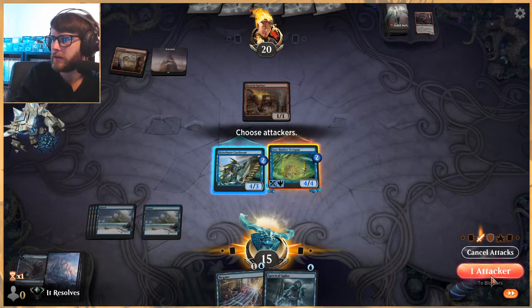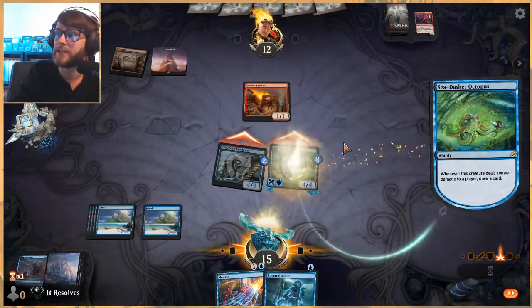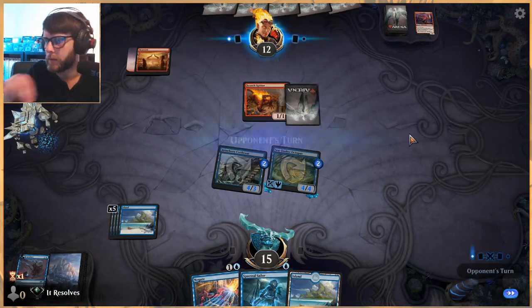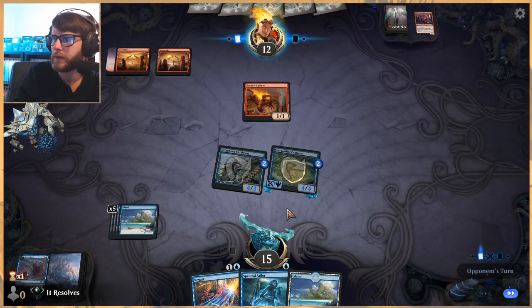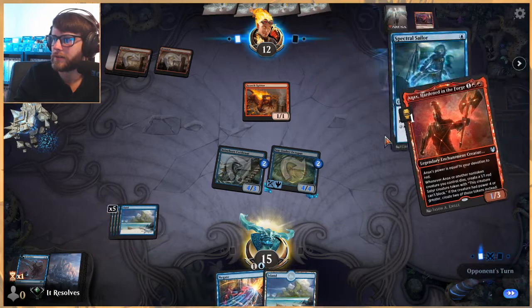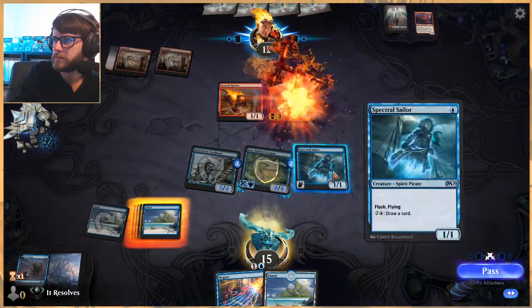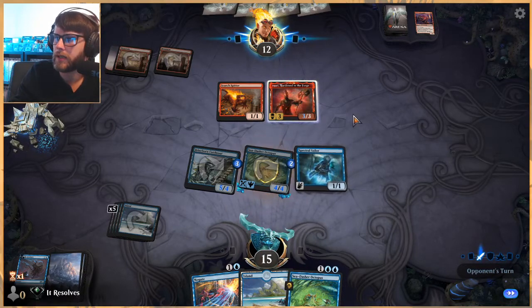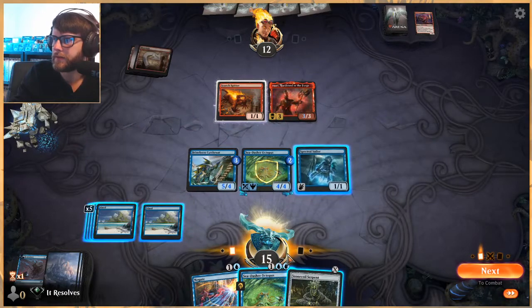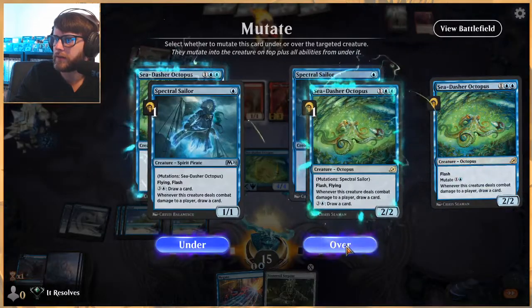Now we're in a place where we can start attacking, so I think we will. They're stuck on land, worth noting, which is pretty bad for them. We get to draw a free card here, dealing eight damage which is very good. We pass, get to flash out Sailor, and leave up Negate. If we don't get to Negate anything, we just get to draw a card. We get that counter. Then we just start to theoretically out-resource them. We C-dash our Octopus here so we get to go ahead and draw a card guaranteed no matter what.